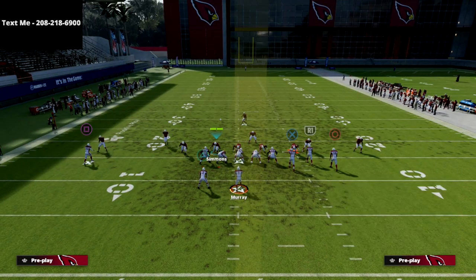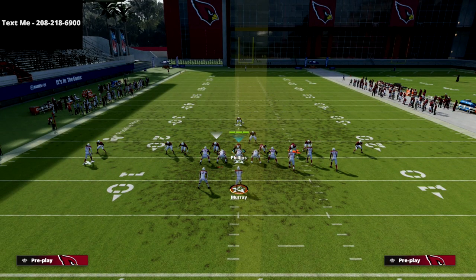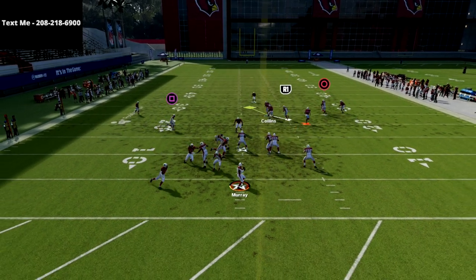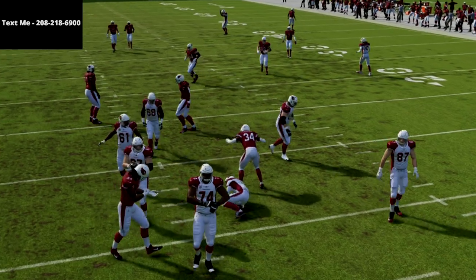Unless you want to man this guy up — if you man that linebacker on the left up on the running back, it definitely increases the consistency of the pressure, specifically if they block the running back. So you see right here, there's the contain concept, and as you see we're getting instant pressure at the quarterback.